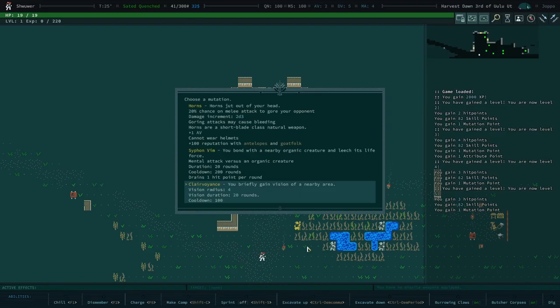Instead of spending your mutation points to advance a mutation, you could hoard your points and spend four of them to grow a new mutation. When you grow a new mutation, you get a choice of three random mutations. If you were able to undo growing a mutation, like via time travel, you don't get three new choices. There are ways to circumvent that, but I'll probably cover that in a different video.